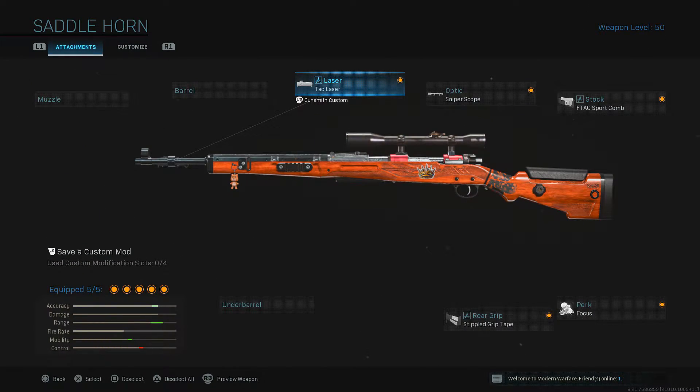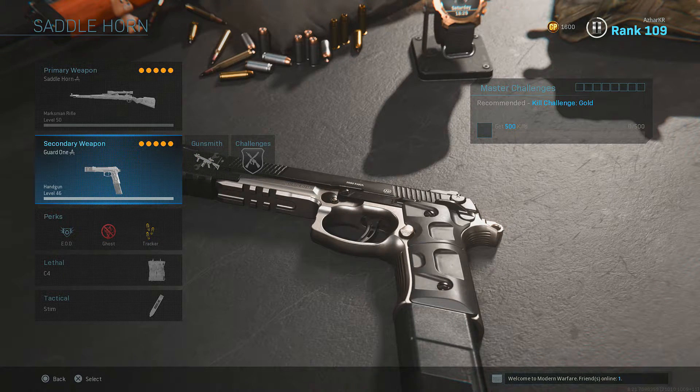This is what I would use on the CAR 98K. What I got on is TAC Laser, Sniper Scope, F-TAC Sport Comstock, Focus, and Stippling Grip Tape. For my secondary weapon I got on the Renetti.